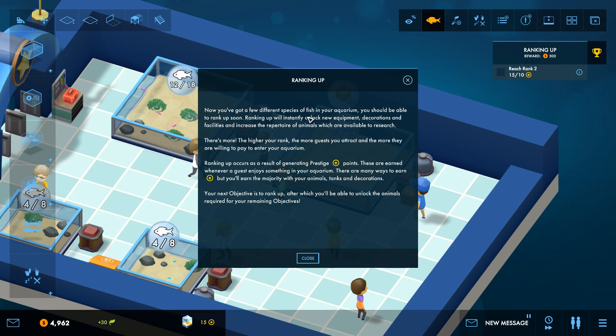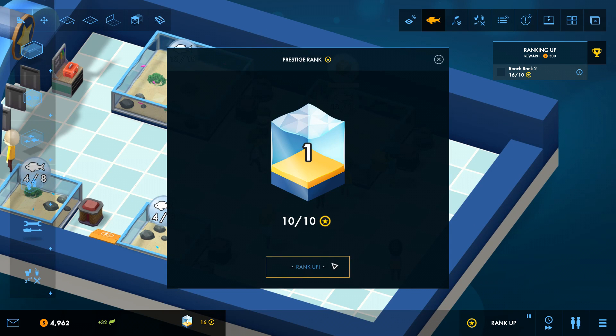Now that you have a few different species in your aquarium, you should be able to rank up soon. Ranking up instantly unlocks new equipment, decorations, facilities, and increases the repertoire of animals available to research — there's a ranking system in this game, it's actually pretty cool. The higher your rank the more guests you attract and the more they're willing to pay to enter. So basically our rank is our prestige — and I just said prestige and that's actually what it's called. These prestige points are earned whenever a guest enjoys something in your aquarium, so keep our guests happy, earn prestige, and rank up. And look at that — we actually ranked up already!